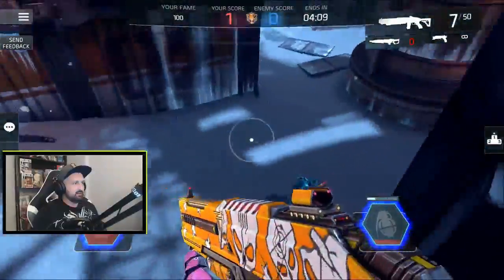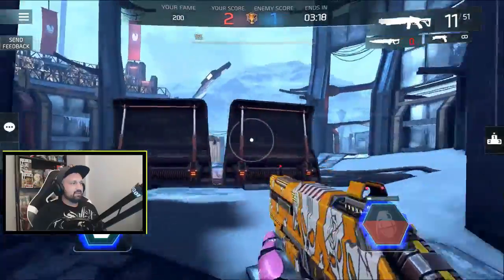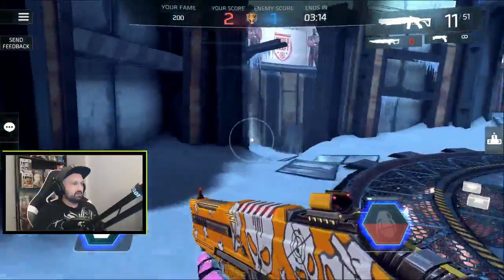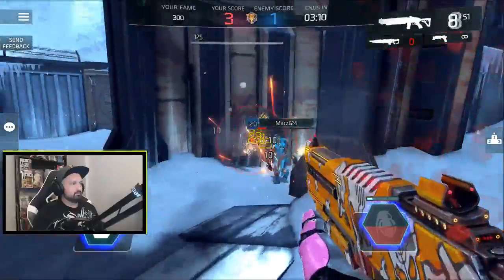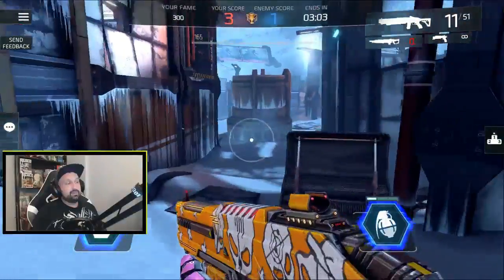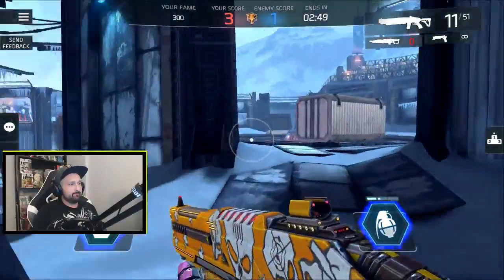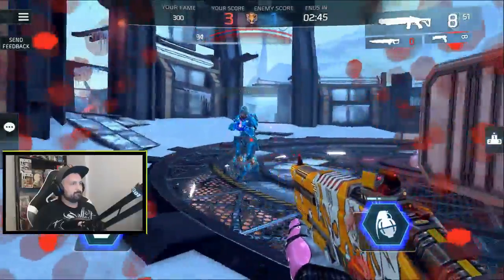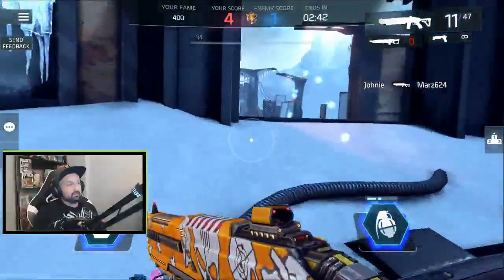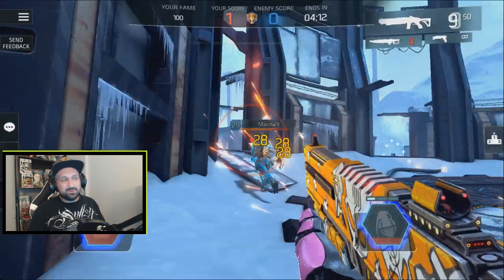Wow, do you see the damage in the back? 28 in the back with the 12 agility build. I think I can beat this guy. To the back 3 times 28 — that's 84 damage in one hit. For a lot of players that's more than half their HP in one shot, so it's a lot of damage.